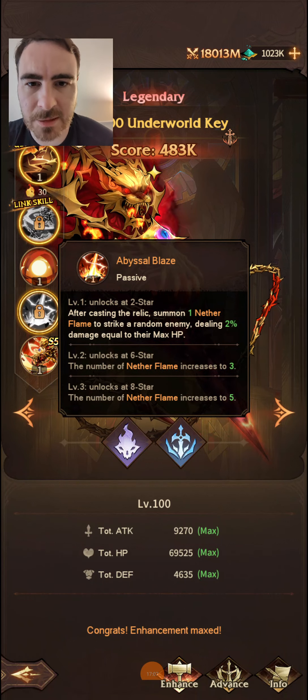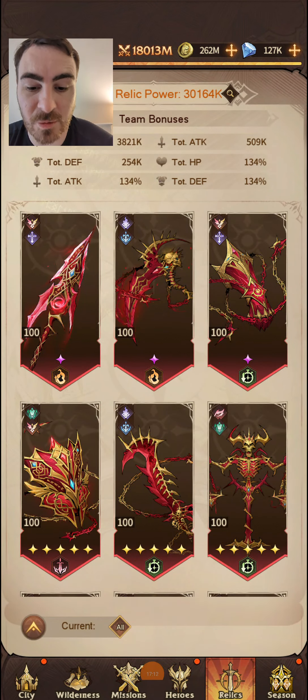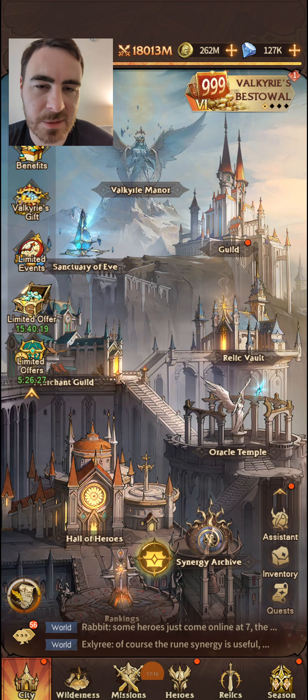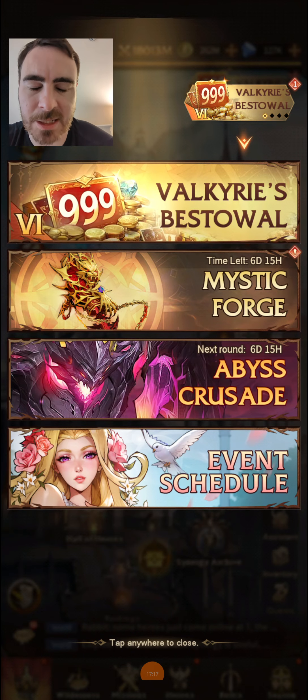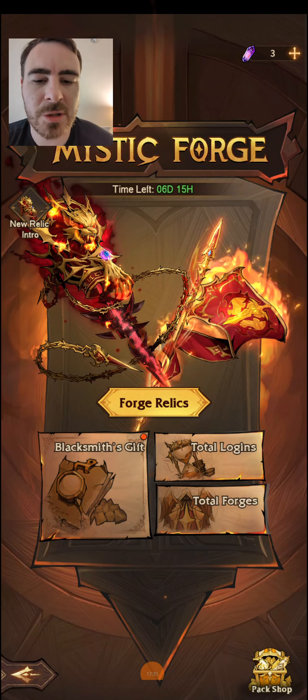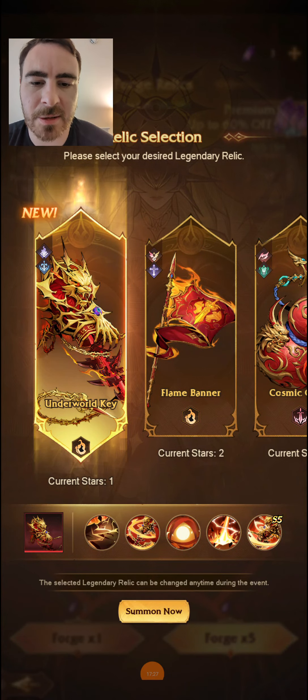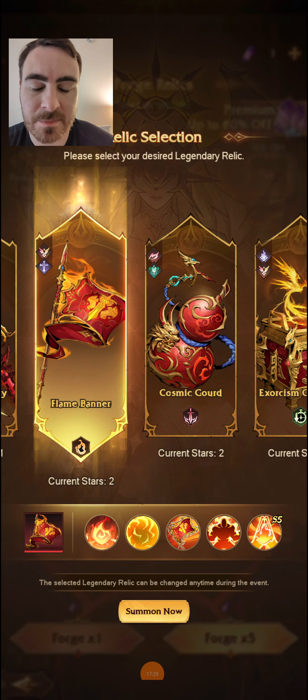I think it's a very well balanced relic. Do I think you should summon for it? Yes — I think you should summon for one copy of it. If you love Mystifiers and Valianters, absolutely go for it. Do I think it's better than Banner? Absolutely not. I think if you're going to prioritise a relic, you should prioritise Banner.